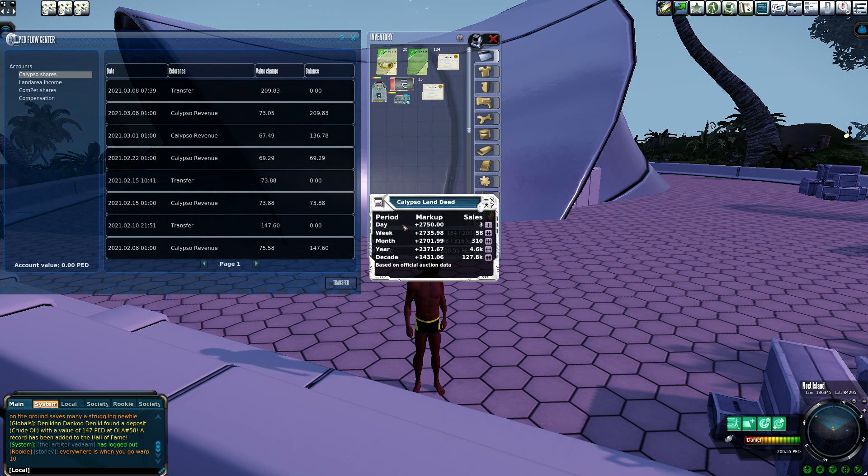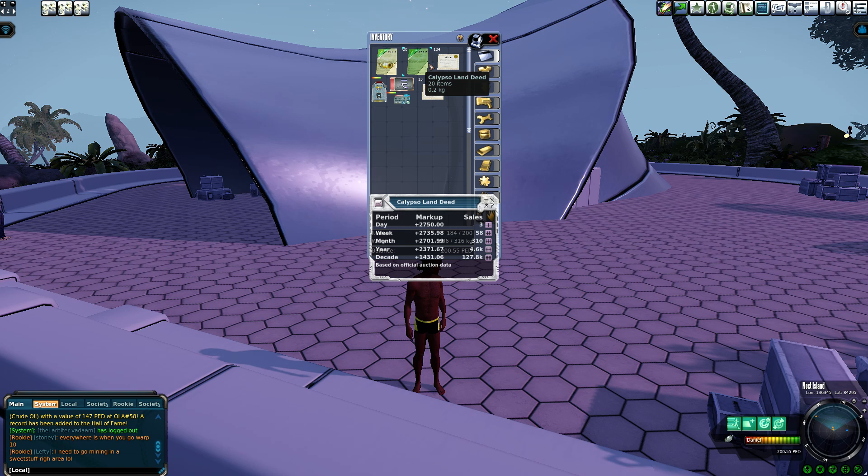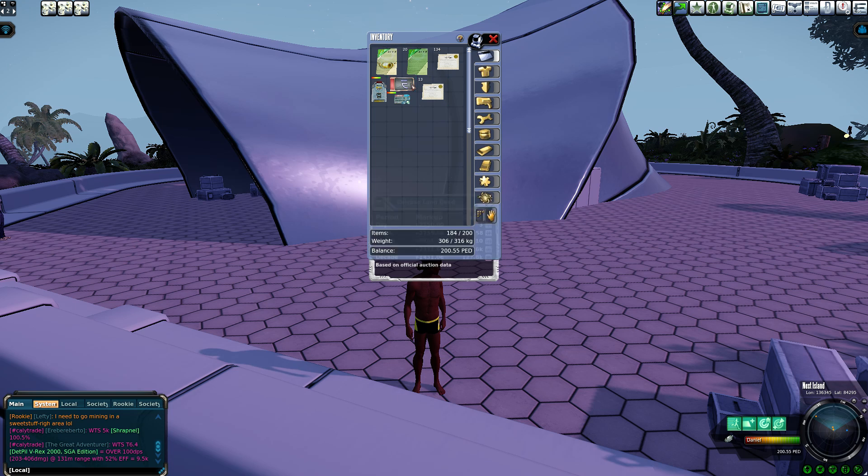Taking the market value of about 2,750 and figuring out the percent: CLDs are paying about 6.8%. They are the most expensive Deeds on the market. That holds the price down a little because some people can't get over that barrier to entry. But these are the oldest Deeds in game, and Calypso is the most well-known planet, so a lot of people are willing to put more money in because it's seen as a safer investment.